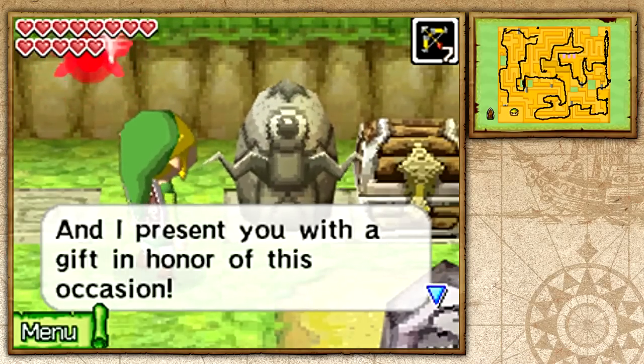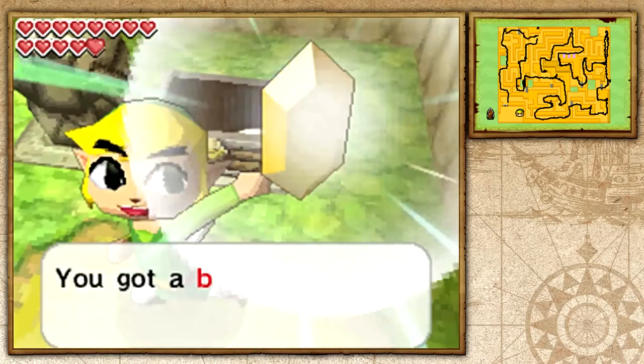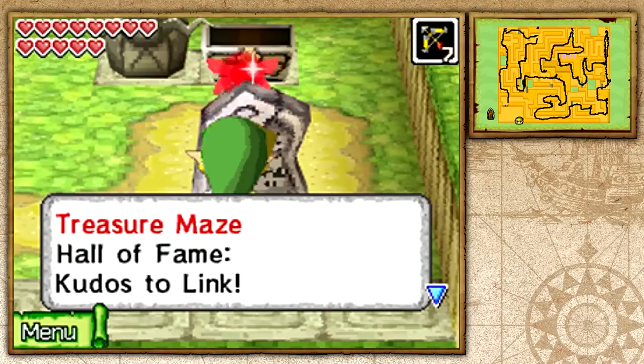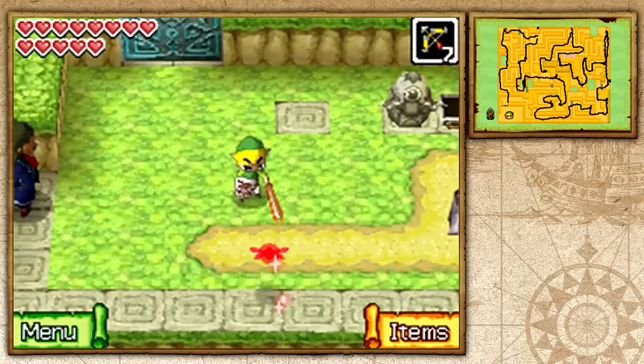We also get another treasure map and a big gold rupee worth 300 rupees. This episode has been fully dedicated to this one island but it was definitely worth it. The gossip stone's hall of fame now has our name — kudos to Link! In the next episode we'll be continuing on with the main story. For now we did a bunch of side quests: a heart container, two gems, and about four treasure maps. Thank you all so much for watching — I've been Zelda Master and I'll catch you all in the next one, goodbye!